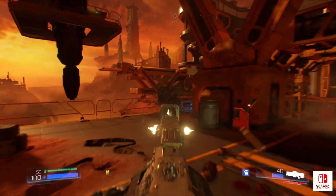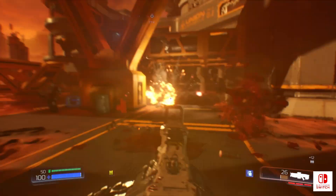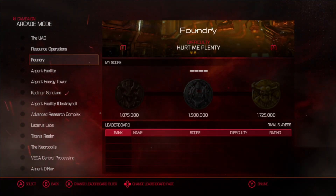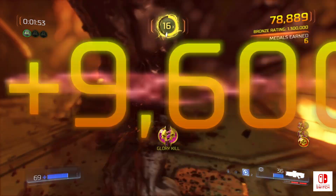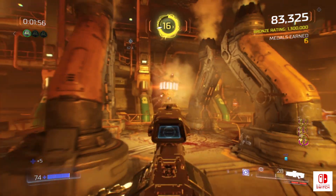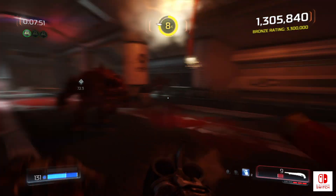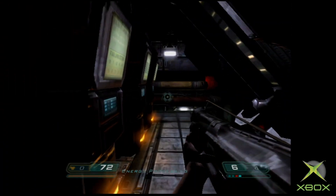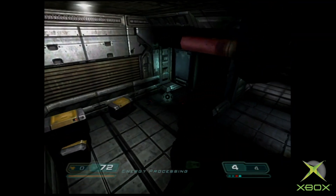When examining Doom for the Switch, a little perspective is required. Compromises were inevitable here, but the degree to which these compromises impact the experience are precisely what we're here to judge today. Every level from the original release is intact — encounters play out exactly as they did before, and every stage is presented as a complete experience. Every enemy, weapon, and feature is present and accounted for. After all, Doom 3 for the original Xbox, another impossible port for its day, featured levels which were reduced in size and complexity. That's not the case here.